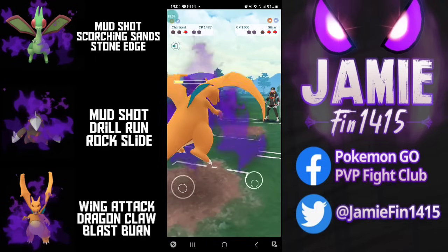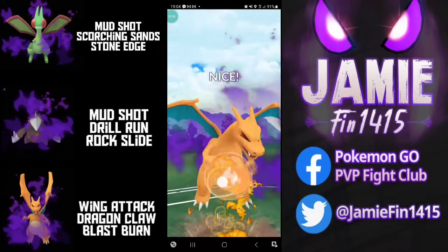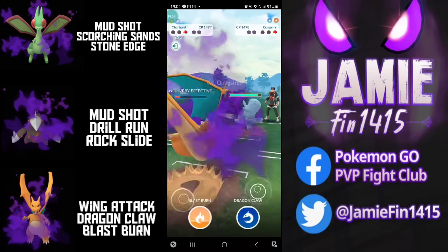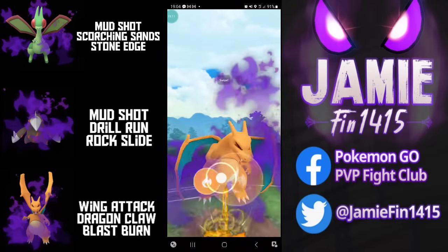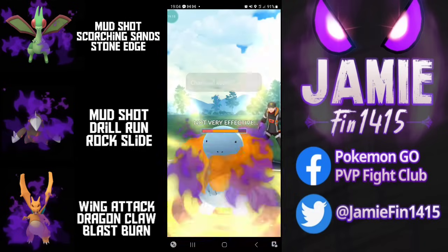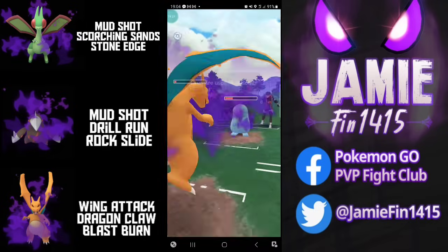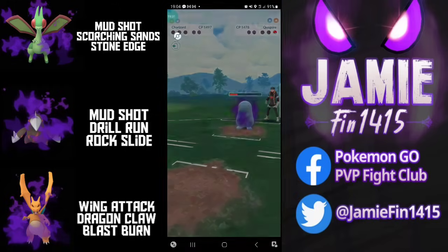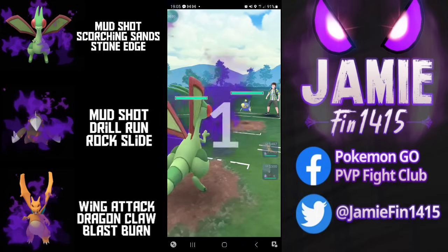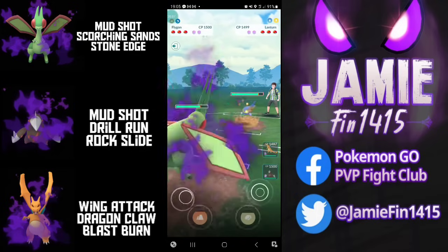Rock Slide isn't quite lethal but this probably isn't the worst case scenario — Zard is just going to get even more farm. Back out comes Zard, gets the Wing Attack farm down. Back out comes Skarmory — straight in and straight out. Out comes Quagsire, and we're going to need to reach a Blast Burn and a Dragon Claw to win this battle. Heartbreakingly we're one quick move short and Zard just doesn't quite get the job done. GG to that opponent.